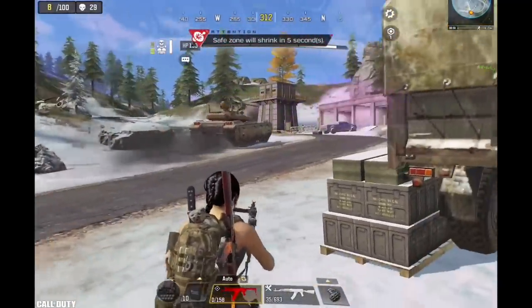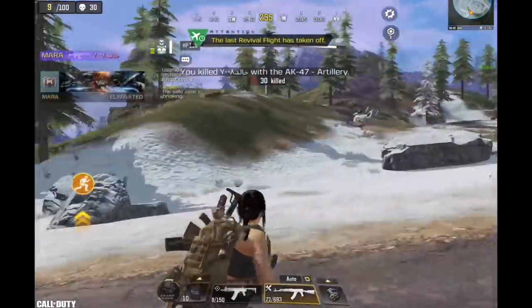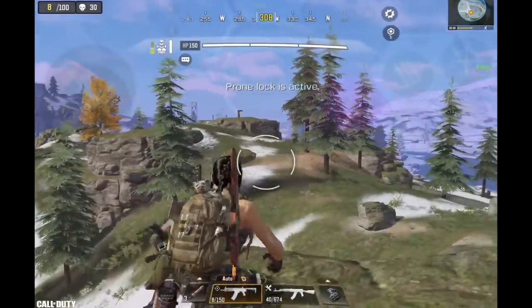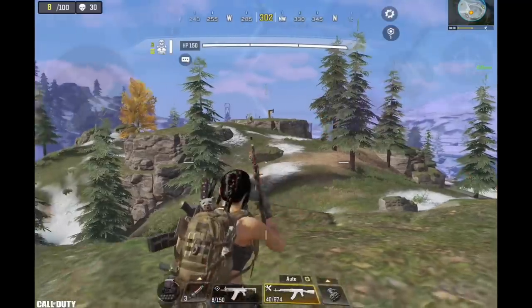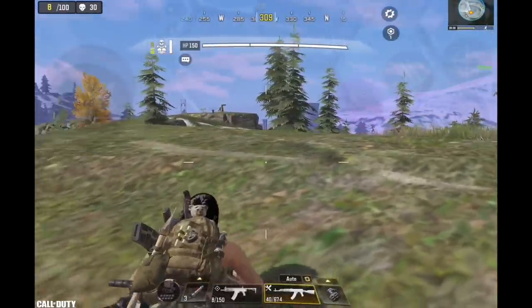This shotgun is barely doing any damage but I didn't really get a chance to replace it with a better one. We arrived at the final fight — I saw these guys over there. Being a ninja, it's too risky for me to push them because it's an open area, except for these two covers which are too short. So instead I used the usual trick to bait them to come to me and kill them while they're in the open.